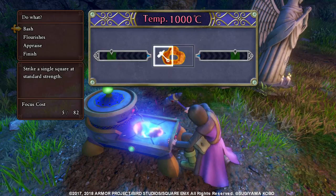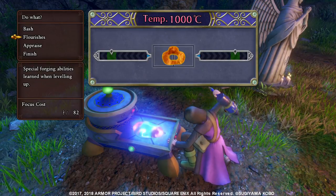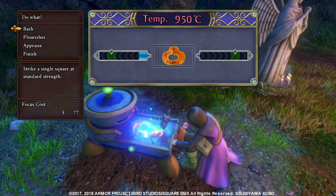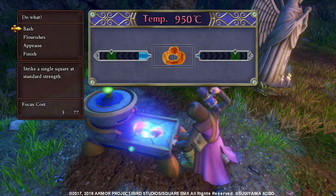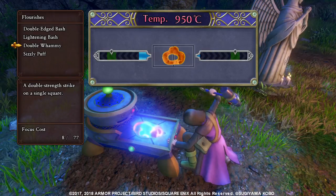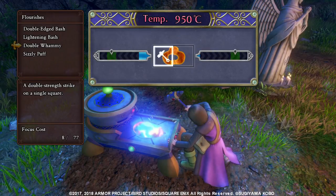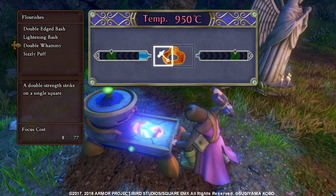So let's do a few things. Like a normal bash — as you can see you have a temperature, and the higher the temperature the more damage the bash will do. You also have flourishes; so far I've unlocked these abilities that do different things. For example, double wall strikes twice, and if you use it you save more focus points.